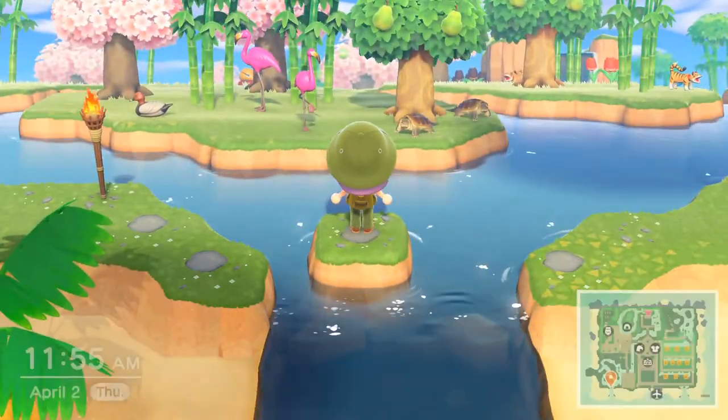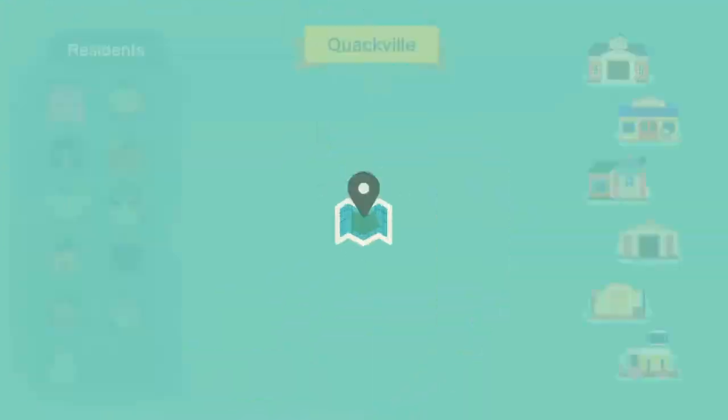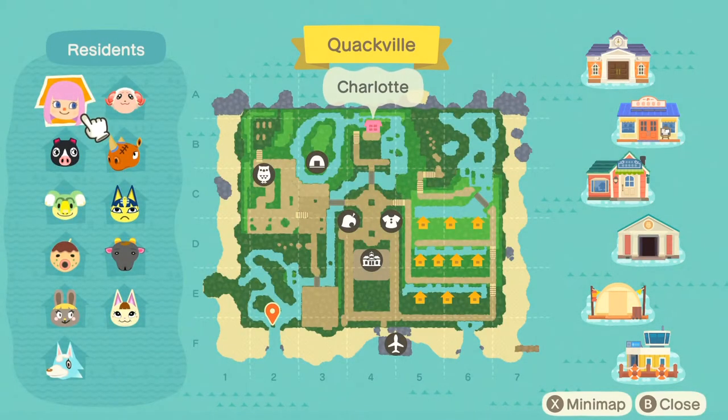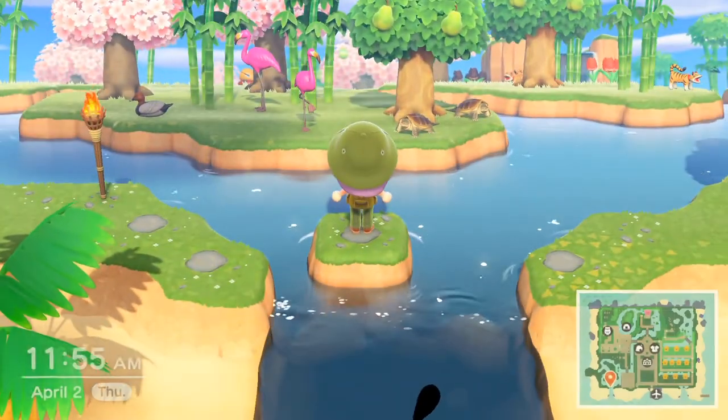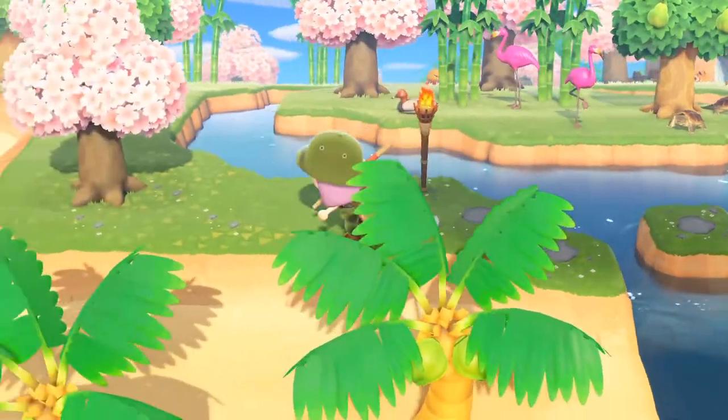This is the Jungle Cruise. The Jungle Cruise, as you can see, is two little islands right down in the bottom left. We've got some animals — we've got flamingos, ducks.